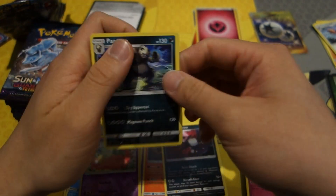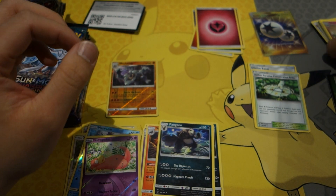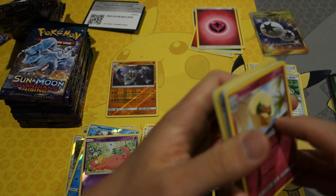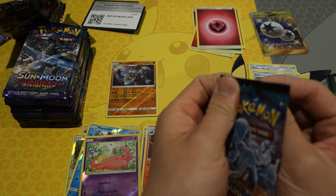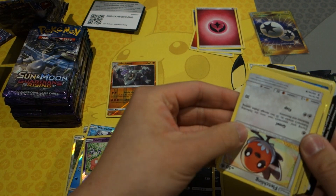We also got a reverse holo Slowpoke and a Pangoro. The reverse holos go there, the rares over there. No big hits in this pack — just double-checking. Trying to stay organized for you all so you get a general idea of what to expect hit-wise from a box.